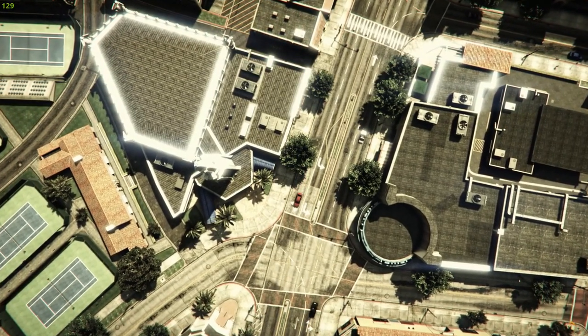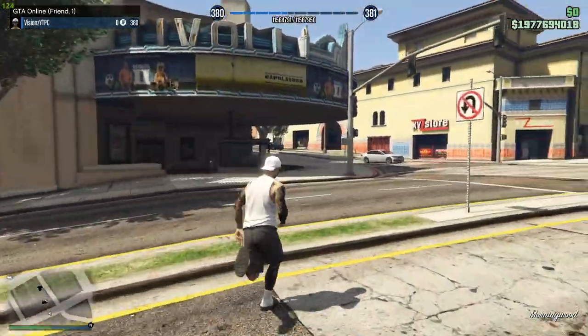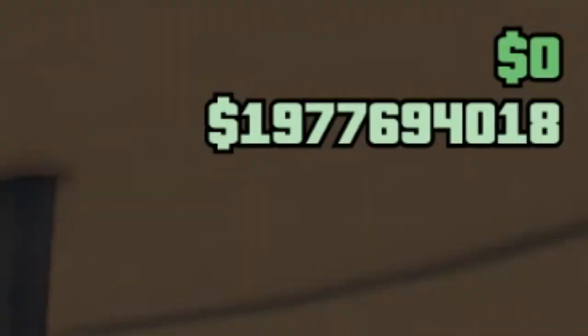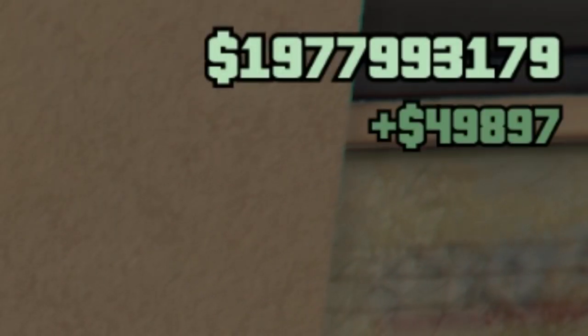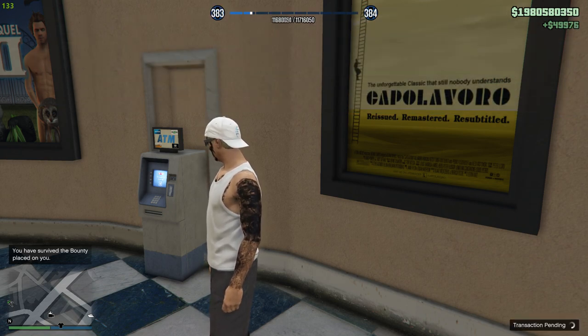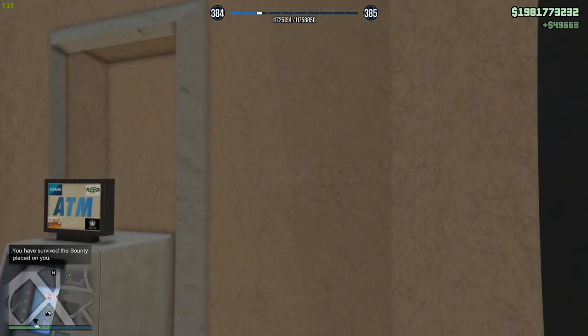Once you've done this, you will spawn into another GTA 5 Online session. Simply walk over towards that ATM again, and the minute you do, you will start getting money in your GTA 5 Online account. This is one of the best glitches in GTA 5 at the moment — I suggest doing this while it's working, until the 17th of September 2024. That's all I have for the video — if you enjoyed it and want more content like this, be sure to subscribe to the channel. Thank you for watching and I'll see you on the next one.